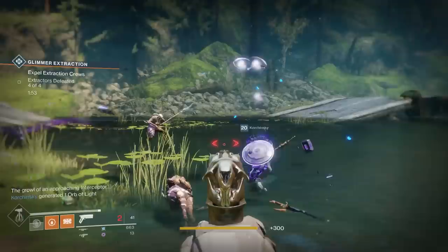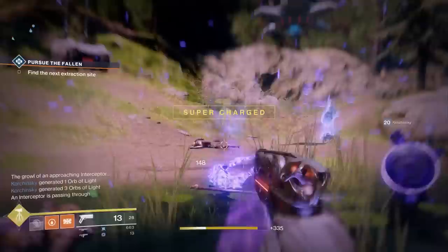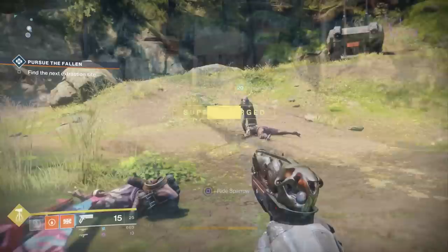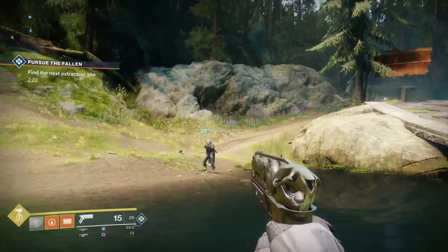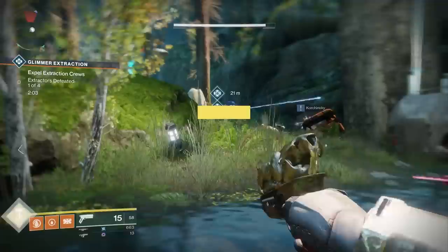Now interestingly, upon testing this weapon, it was found out that it isn't just a blanket clause, but rather you actually have to be within a certain distance of other Rat King users. You can actually see in the background gameplay the Rat King will glow when my teammate who also has it equipped is nearby, and then stop glowing when he is out of the radius where the effect is taking place. So just keep that in mind.